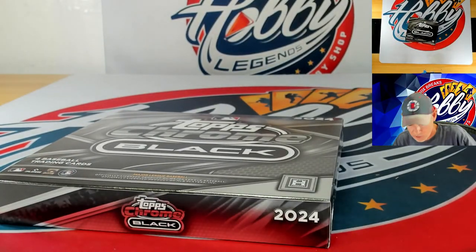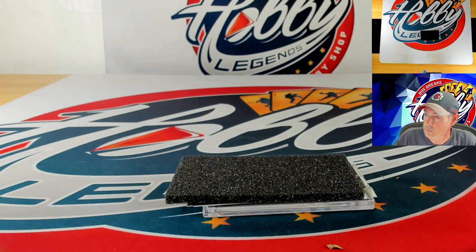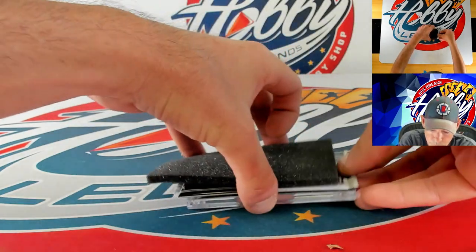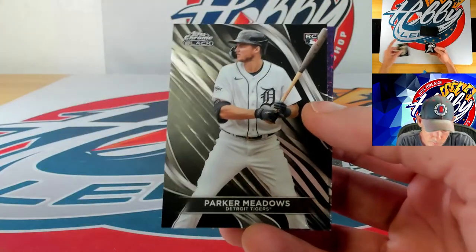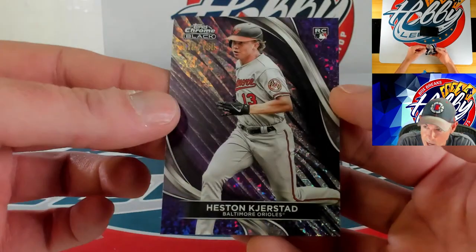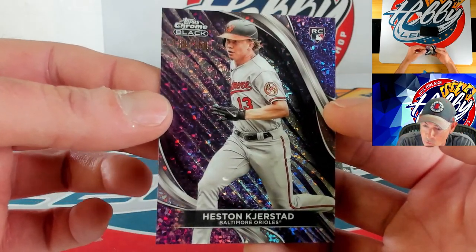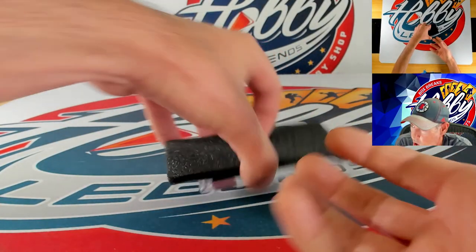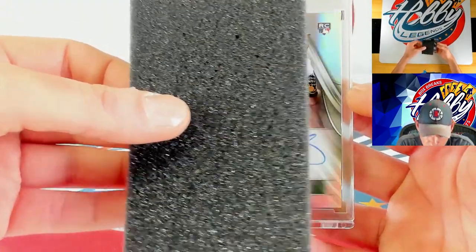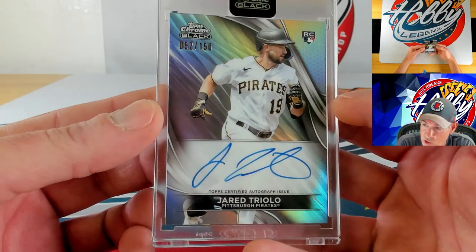Everybody — last box, what do you got for us? Christian Yelich, Parker Meadows, and our hit is going to be a purple mini diamond — Heston Kjerstad. Just got the ink, adding the purple mini diamond to the stack — 118 of 150 for Heston. Our final autograph is going to be a refractor auto — a rookie — Jared Triolo on the refractor ink, 52 of 150.